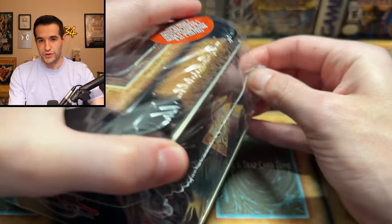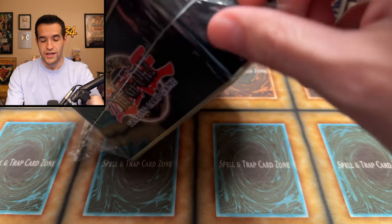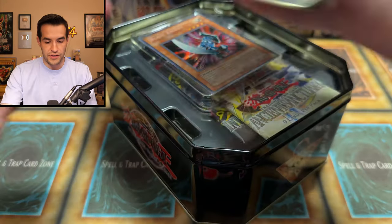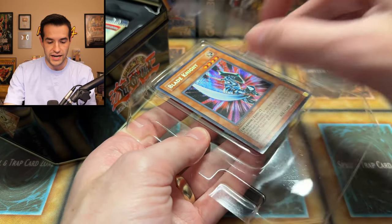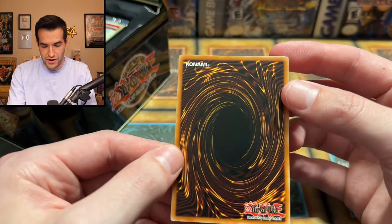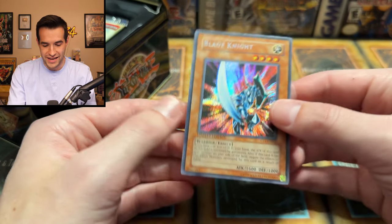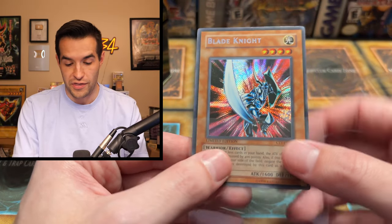The wrapping is super weird on these 2004 tins — super loose — which you'd think is not legit, but actually being tight is more sketchy because if it's super tight, it's more likely someone resealed it themselves. This one is looking good, just like the Obnoxious Celtic Guardian looked, and that one turned out pretty awesome. Blade Knight — let's see this promo. Please be in nice condition. There's a little corner nick, so it's not perfect, but it is a pretty nice looking card. If you play goat format, this is the one you want in your warrior deck.